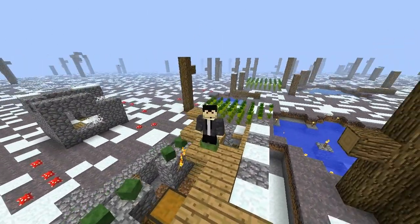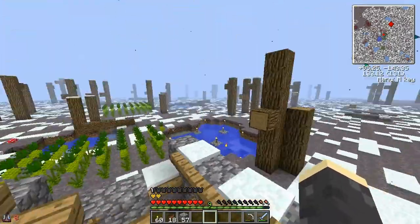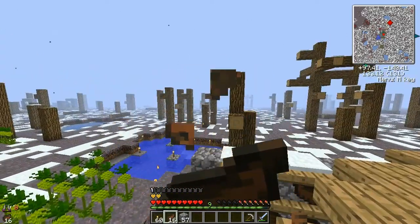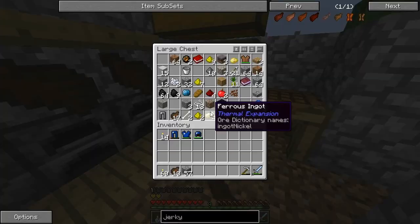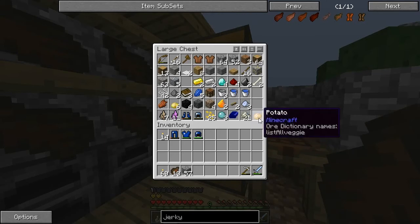We got some pineapple farms growing behind us. Pineapples are kind of handy, but to be honest they're pretty much useless because they only do about half a hunger haunch of food. But as you guys saw from that little montage, we are getting plenty of rotten flesh. We have quite a bit of jerky — 17 more pieces in this chest. And we got lucky and got a potato from a zombie, so we're going to have to set up a mini potato farm.